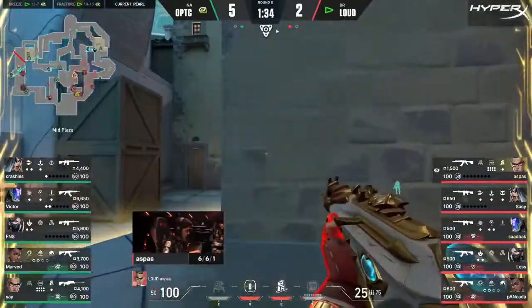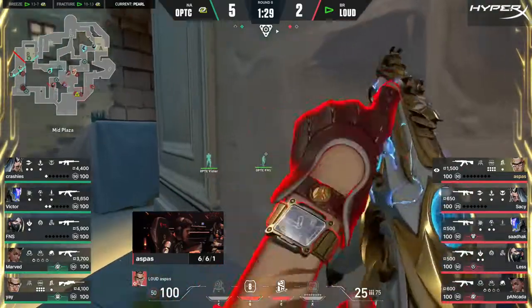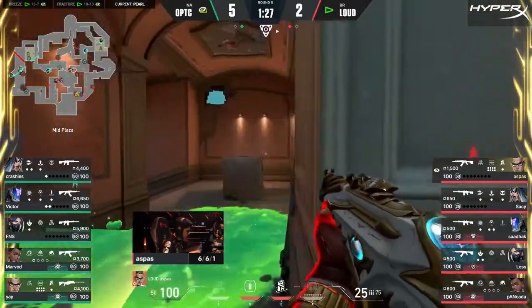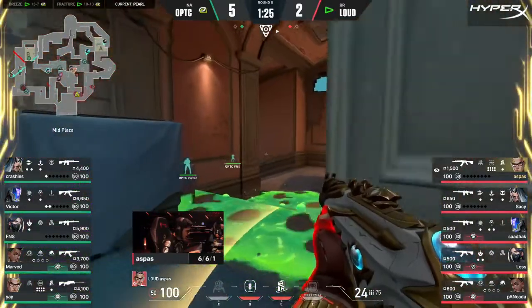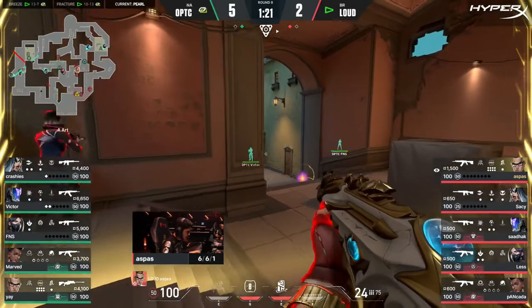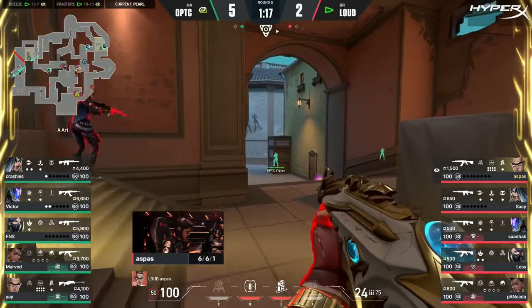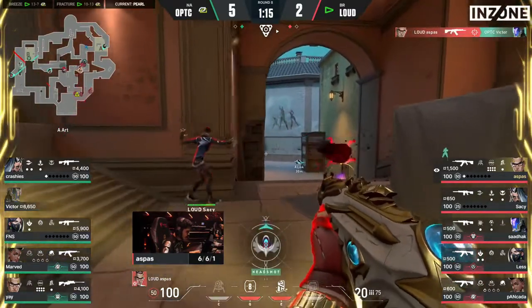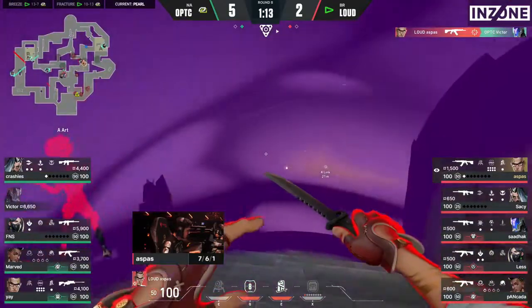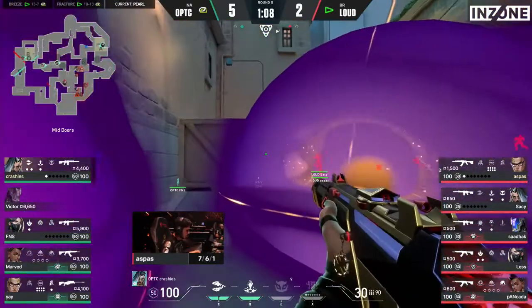A little bit of a pace change — Aspas wants to address middle quickly, look towards Art, see if he can maybe get a little bit of control. We noted a couple of rounds where OpTic kind of switch it up every now and then, getting deep on occasion. Yay gets denied. Look how deep Loud have to go exploring to try and find contact. Stacked up — could be the green light towards A.